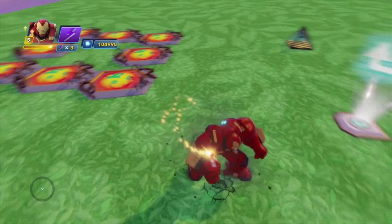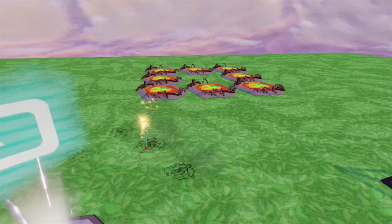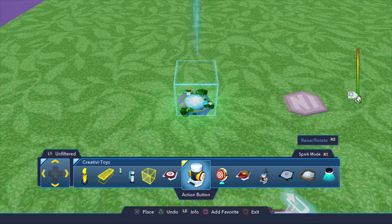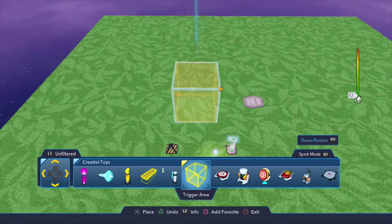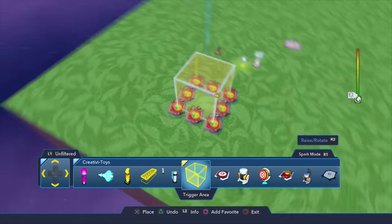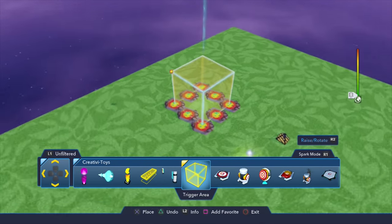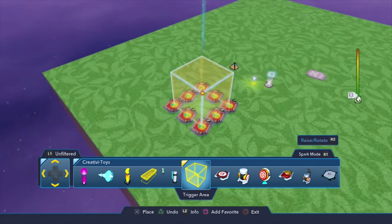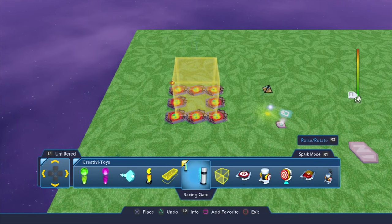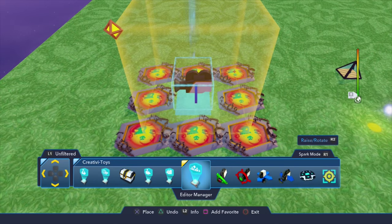Now that we have every single enemy generator connected to our repeater, we want to open up our creativity toys menu again and select a target area or trigger area. We're going to place it so that it's even and completely over every single enemy generator. Switch your camera view around to make sure it's pretty much square and smack in the middle, then place our trigger area.